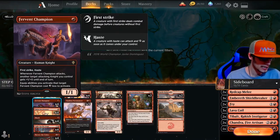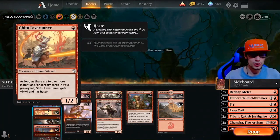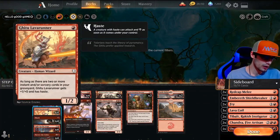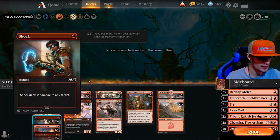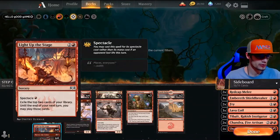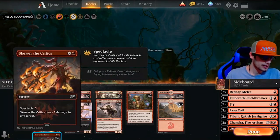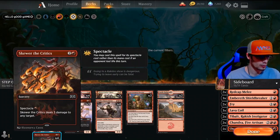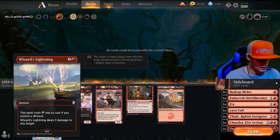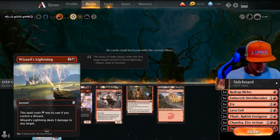We also have four Two-Lava Runners — as long as there are two or more instants or sorceries in your graveyard, the Two-Lava Runner gets plus one plus zero and haste. Four Shocks deal two damage each. Four Light Up the Stages exile the top two cards of your library and you may play them until end of your next turn — spectacle for one. Skewer the Critics deals three damage to any target, spectacle one as well.